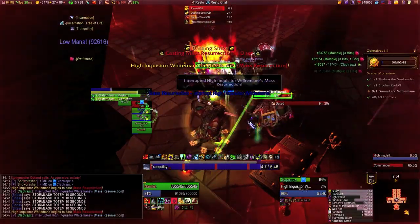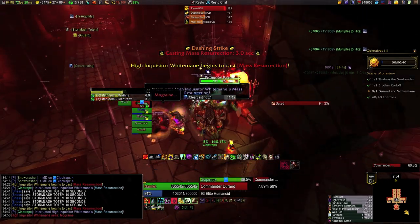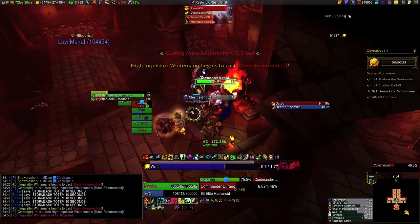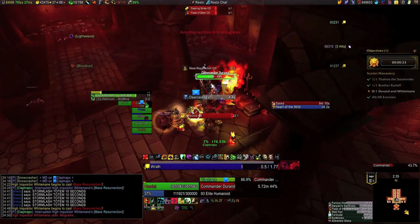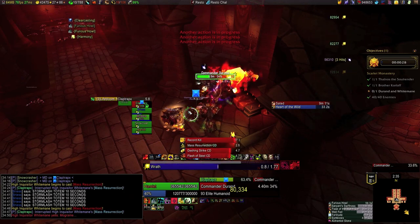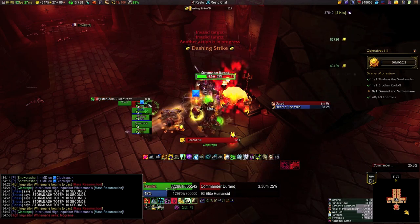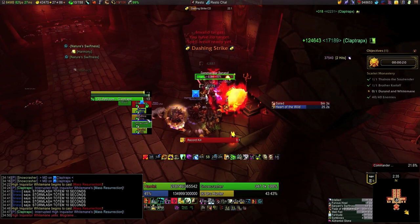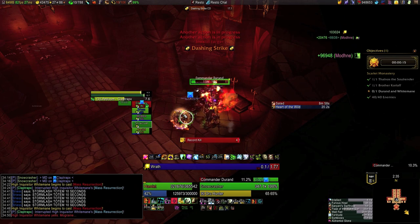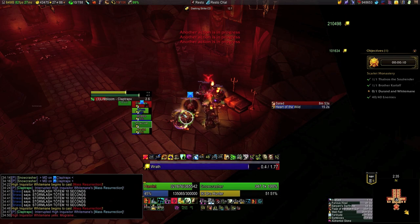The shaman is also using Ancestral Guidance to make healing as easy as possible. As Whitemane is going down I finish with Tranquility — not even because it's super necessary, but just to get a Tranquility HoT stacked up on everyone — then refresh Lifebloom and use Heart of the Wild and DPS for the whole rest of the zone. Only around this point do we really know we're going to make it. Remember we lost some time earlier to bad luck waiting for Brother Korloff and for the big trash pack to patrol into pullable positions, so with better luck we could have had about 30 seconds of leeway.